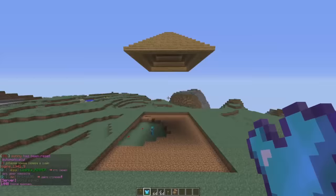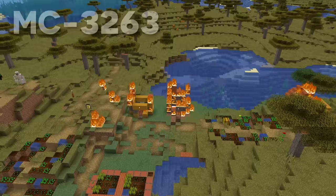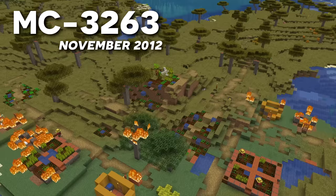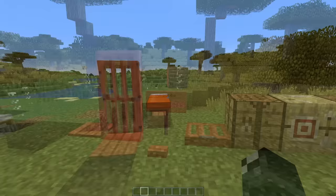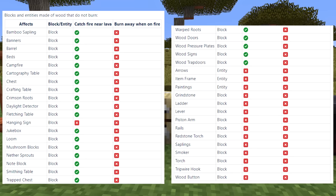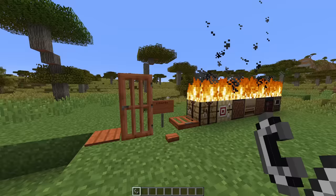If you've ever had a wooden house burn down or set a village alight, you may have noticed certain blocks always remain standing when the flames fade. As outlined in bug 3263, a variety of wooden blocks such as signs, ladders, doors, trapdoors and more do not burn, even when manually set on fire. Many assumed this is intended, but it's been broken since forever — so at least a burned village will still have some nice quality doors remaining.